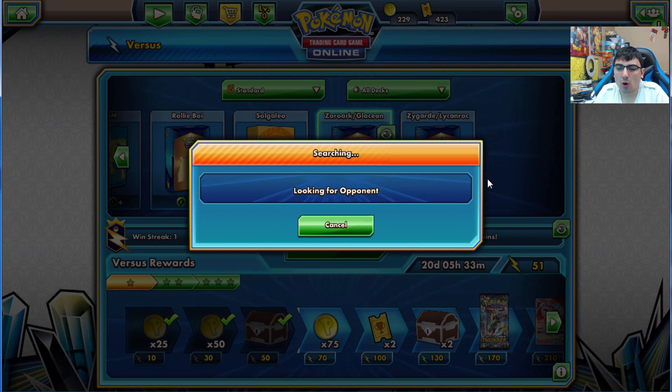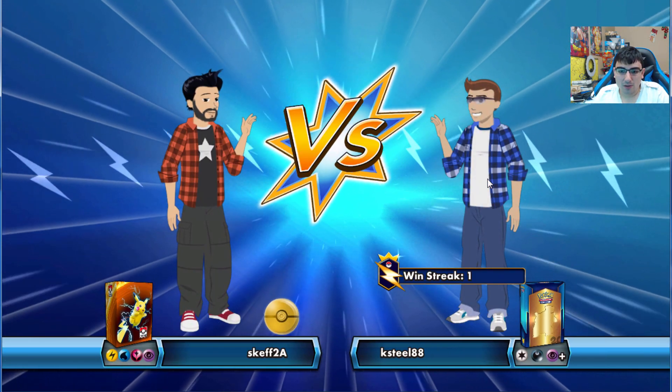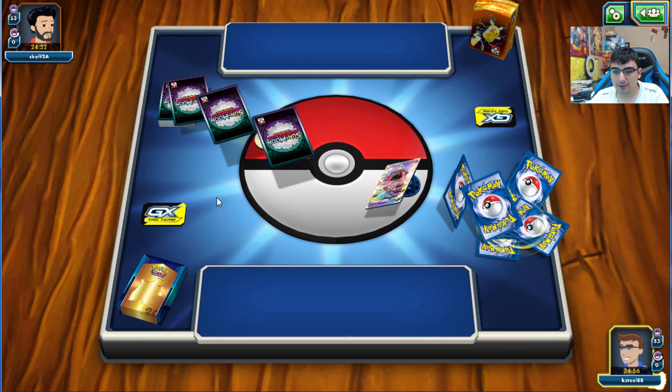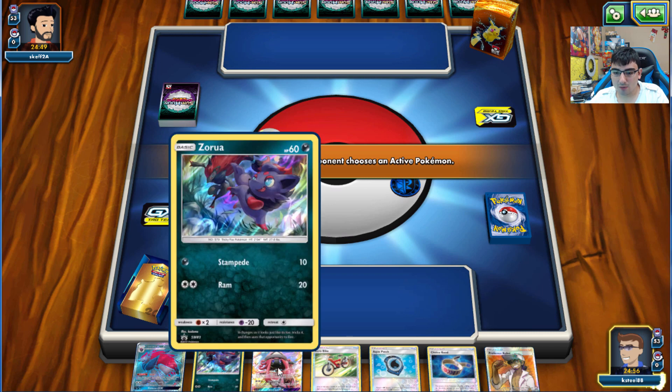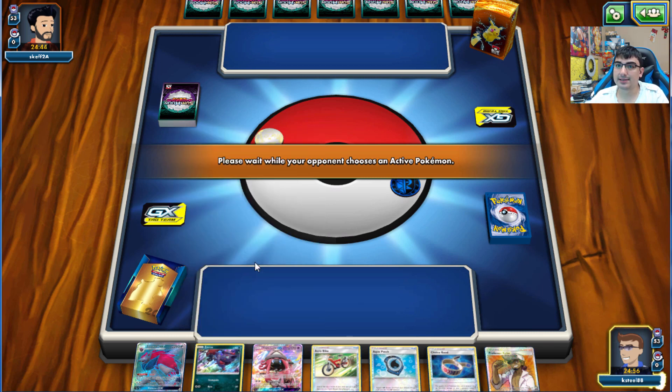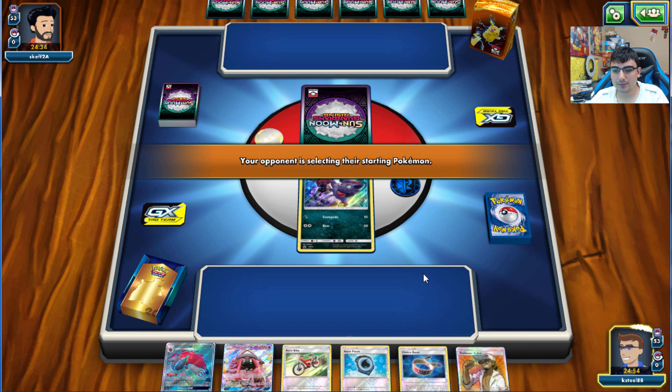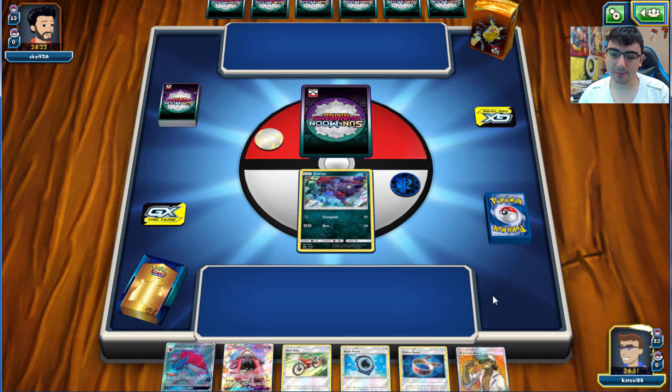I'm not normally going to do three games in these videos - it all depends on how quickly they go. Opponent has a wide variety of things on their bench - pretty interested to see what this could be. We won the coin flip! We start Zorua with a Tapu Lele in hand - definitely can get behind this start, especially going first. Those Guardian Rising sleeves are nice.